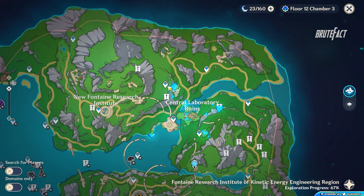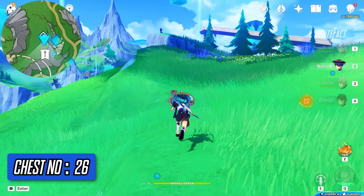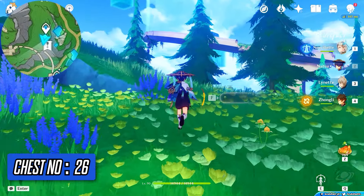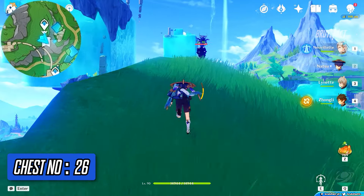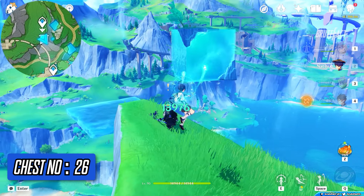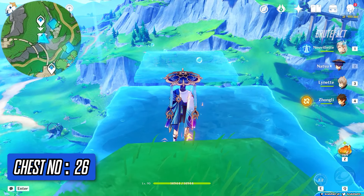Teleport to the top left waypoint of central laboratory ruins. Turn right and defeat the Samaturel. Jump to the hydro platforms to get the chest.